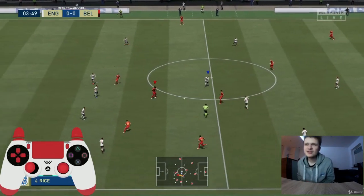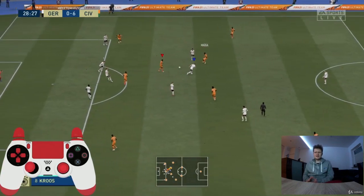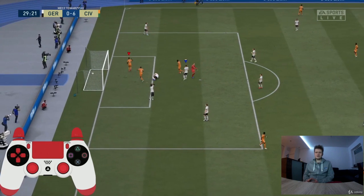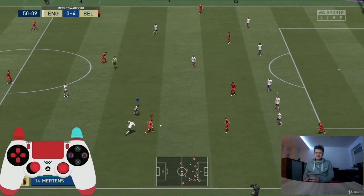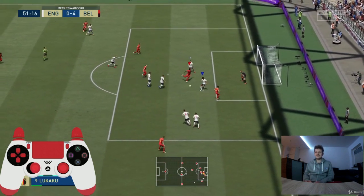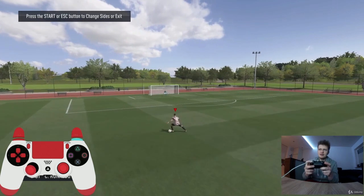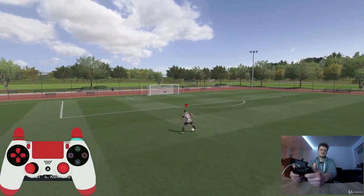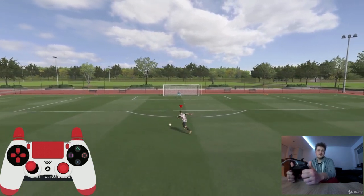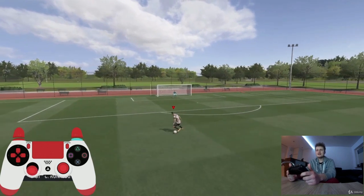Welcome to the next episode on agile dribbling — the brand new option in FIFA 21. It is the easiest and most effective skill move in the game, which is why I made a dedicated video on it. As you can see, you can beat the entire enemy defense using only one simple trick. To perform it, hold R1/RB and use your left stick to change directions.